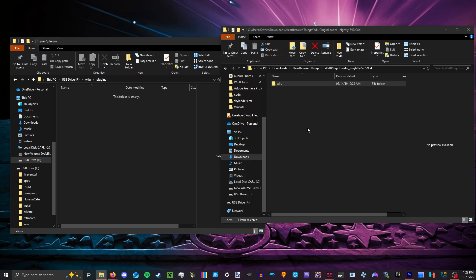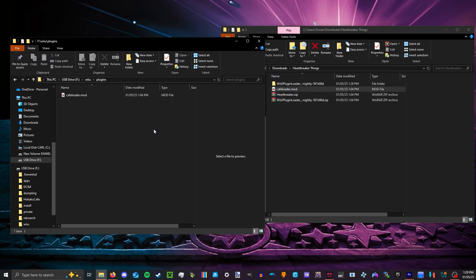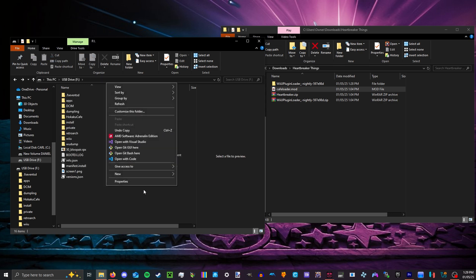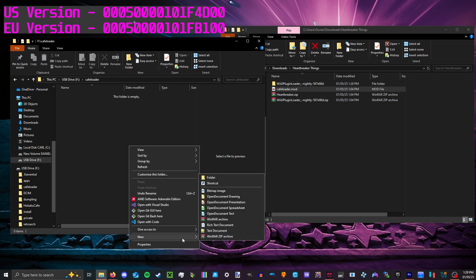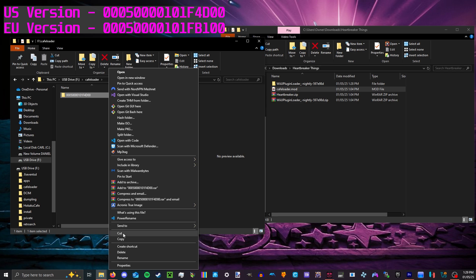Then go into the plugins folder and drag and drop the cafe loader dot mod. Then go into the root of your SD card and create a new folder called 'cafe loader' — all lowercase, no spaces. And then you're going to want to make a new folder with the title ID of your Skylanders Imaginators game. There's only two: one for the US and one for Europe, so make sure you have the one for your region.